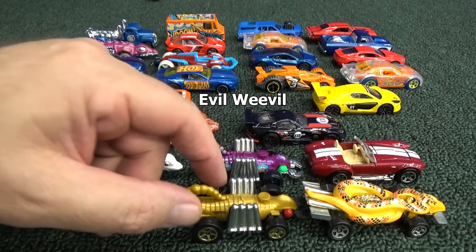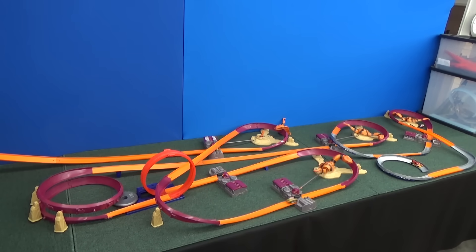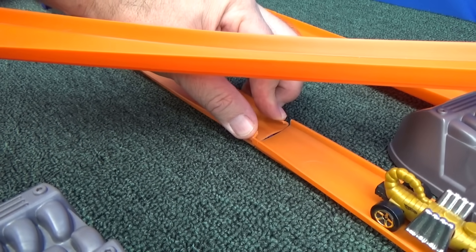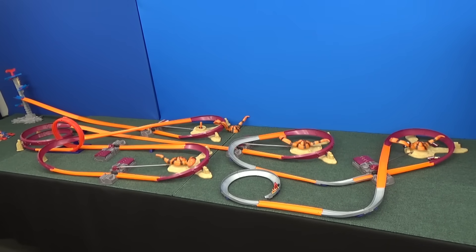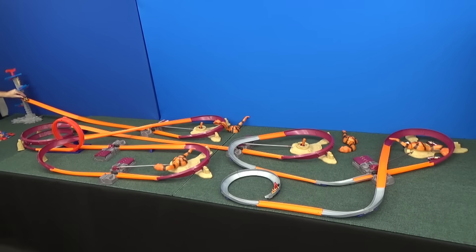Up next: the gold Evil Weevil. One snake down — first chance again. I noticed that the snake bopped Evil Weevil with his chin. Let me pinch and flare the track — pinch the side that the car is coming from and flare the side he's going to. Second chance. Last chance.